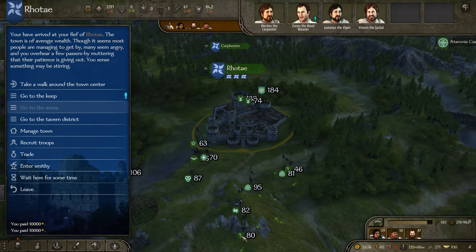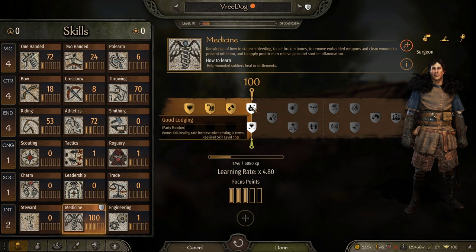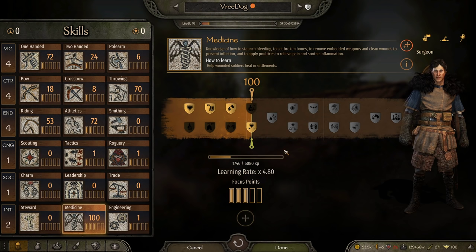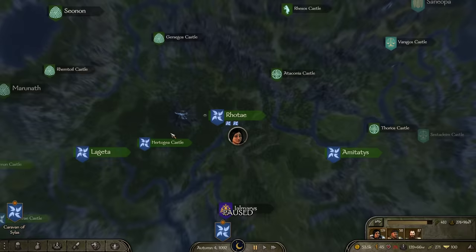In terms of character — Three Dog is leveling up in medicine. Okay — bonus 10% heal rate. Resting in towns, or high morale increases the heal rate by 10%. I'm going to do high morale increases the heal rate, because my morale is always very, very high. So that's a lot more useful to me.